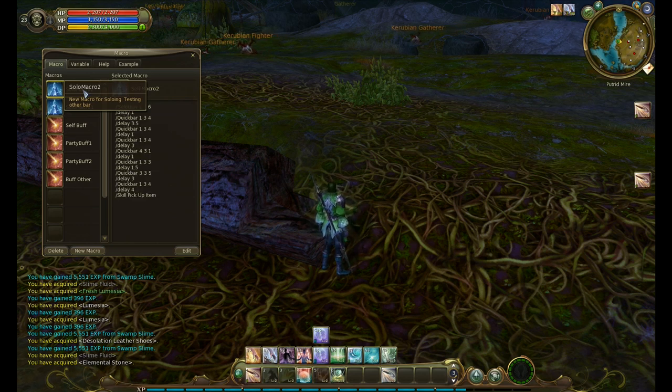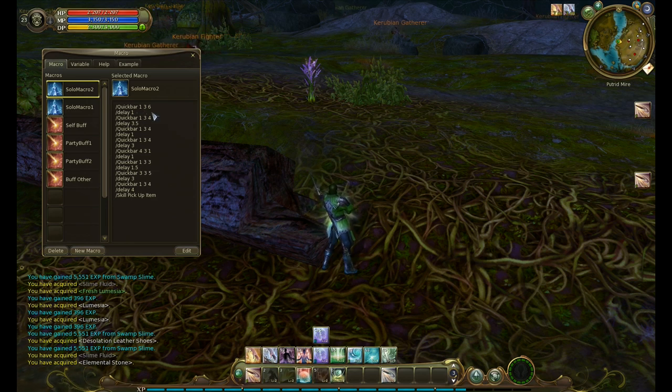I'm going to talk about the quick bar command today. The quick bar command in macros is followed by three numbers. So what do these three numbers actually mean?